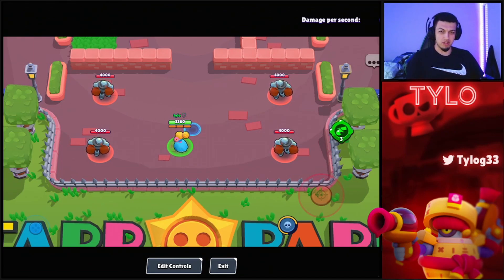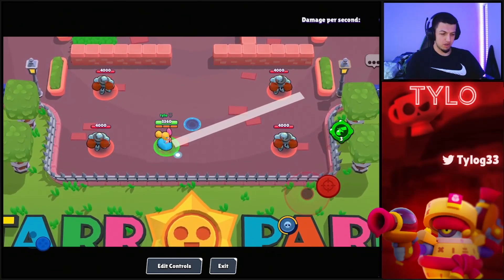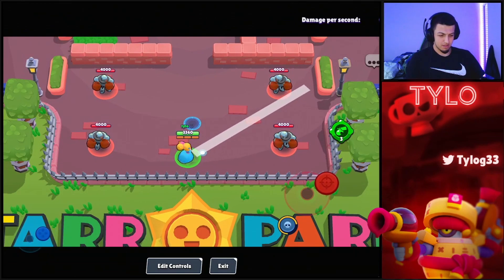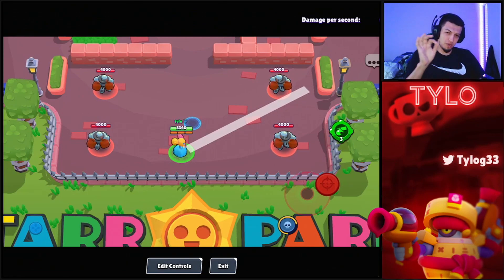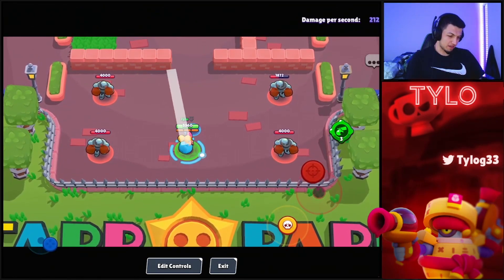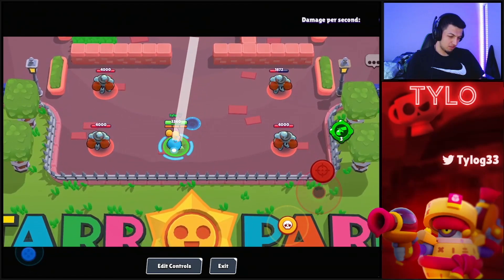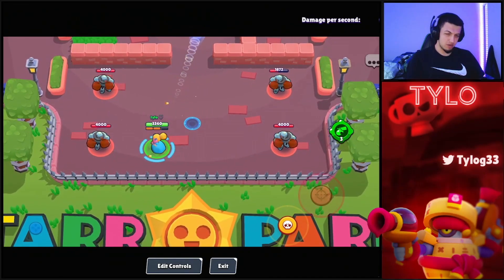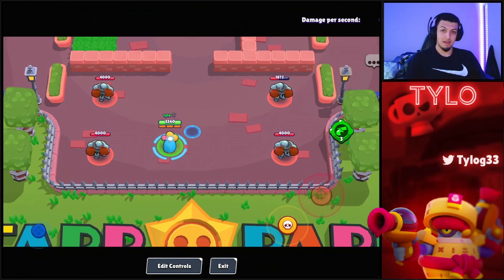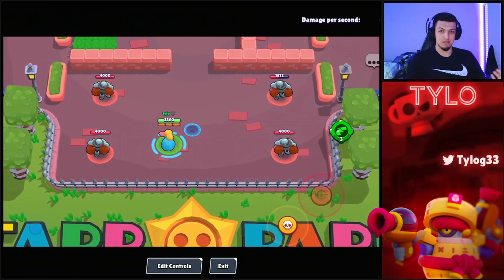These aren't official terms by the way — flicking and tracking are self-explanatory, but holding I just needed another verb. For holding, you basically hold an angle — you try to predict the brawler walking back into your shot and time it with their juke. If someone's going back and forth, rather than following them with your aiming line, keep it on one side and release when you think they'll walk back into the shot. Try to practice all three and use what works best for you.